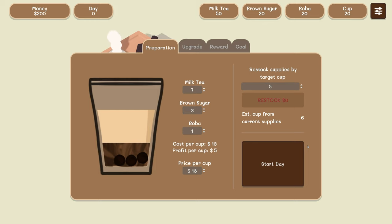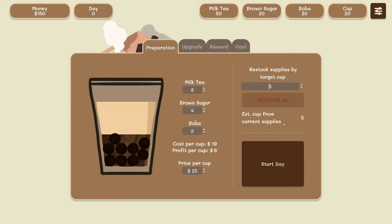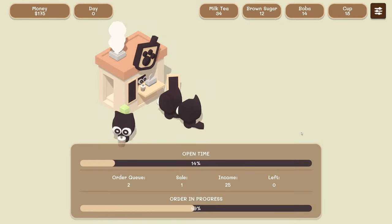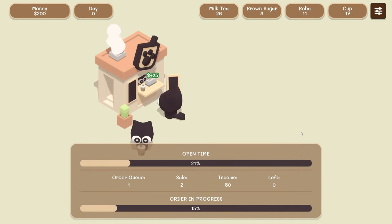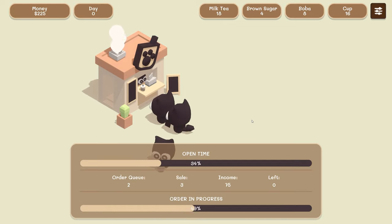Okay, there was no tutorial — that was literally the screen I logged into. Let's do this. I have no idea what any of this means. I think we're gonna be able to make five cups, which is fine. Let's see how much money we can make — let's start the day. Oh wow, they're buying it! Look at that, they're so cute, they're little cats, oh my gosh!